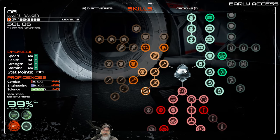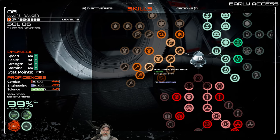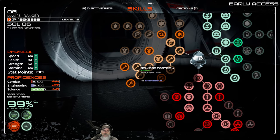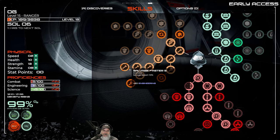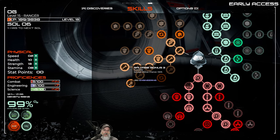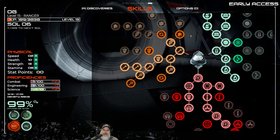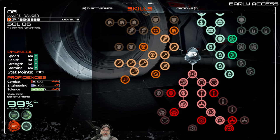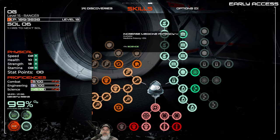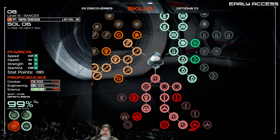We have 44 combat points, 69 engineering, and 40 science. For engineering I want to go into the salvage tree: Salvage Faster bonus 2, Salvage Faster 4, Salvage Faster 5. Once we get 20 more points we can do Salvage Bonus 3, which will get us really good quantities of stuff when salvaging.